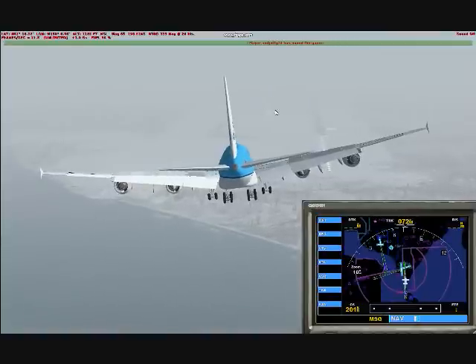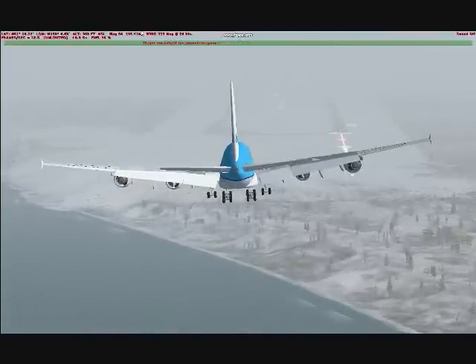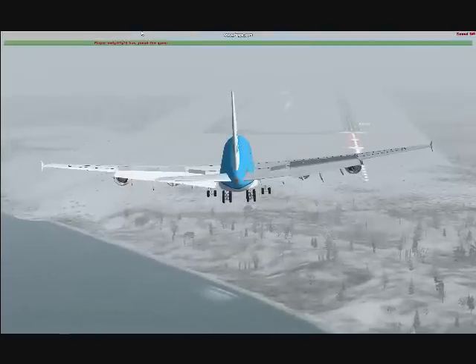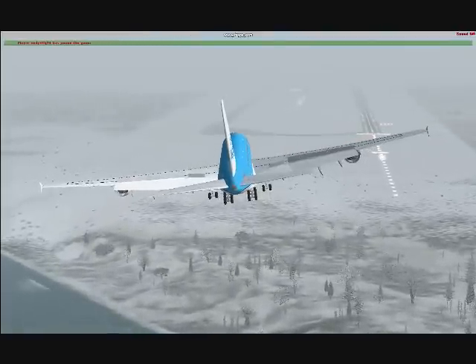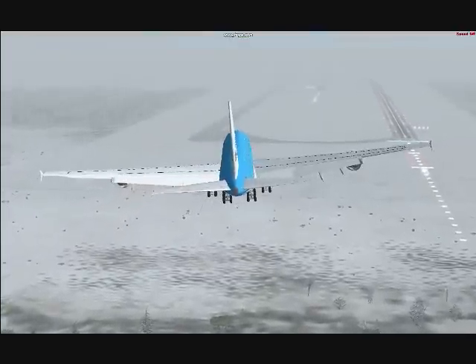Now, as you see the runway coming into sight, go ahead and close down your GPS and close all the aircraft information up at the top there, and just focus on that landing. And now it's about time that we request clearance to land.